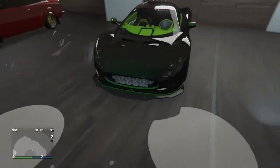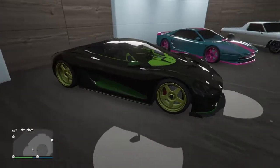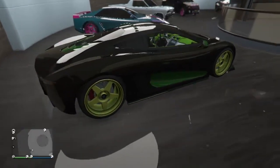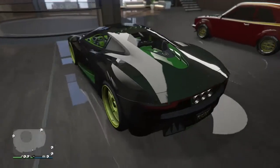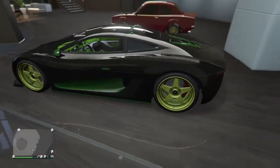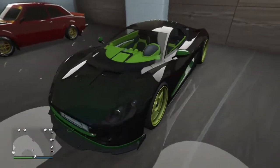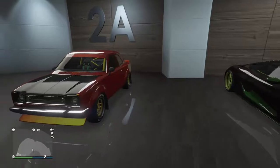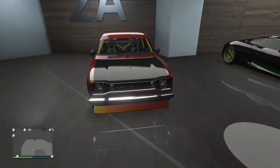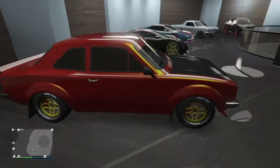I don't even remember all the names of these cars honestly — I've had so many of them. A couple will escape my mind. It was basically buy them, review them, and leave them in my garage. If you notice, I tried to use Peridot's colors from Steven Universe — the dark green, the light green, and the yellow. Over here we've got the newest one, the Retinue I think — basically a British version of a BMW.